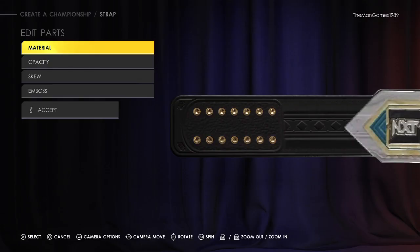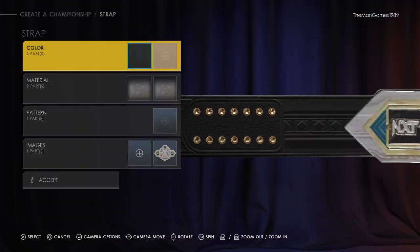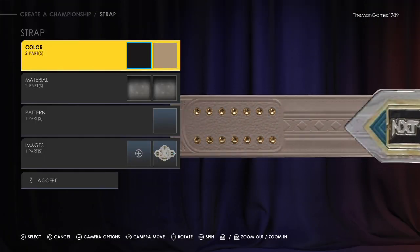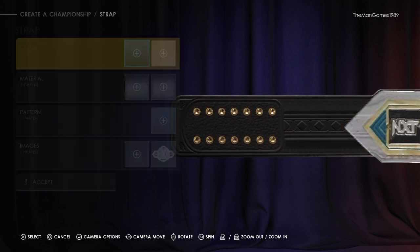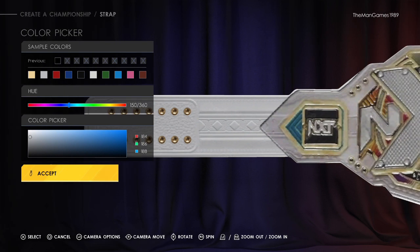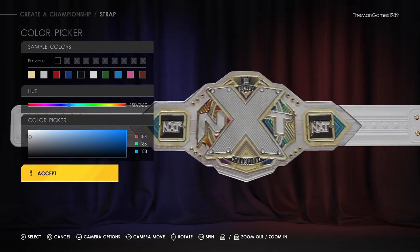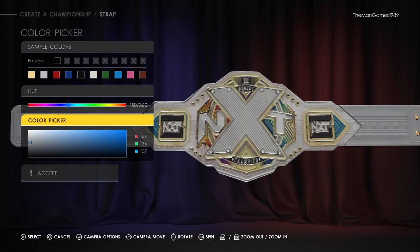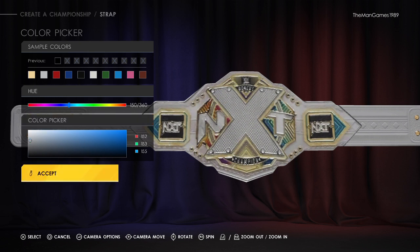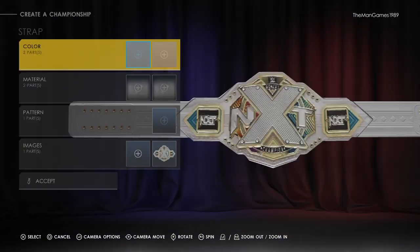Click accept, accept again. Then on the strap we're going to click on that — you can see it's black — and we're just going to change that to white, or more of a light gray, just so it matches into our image.